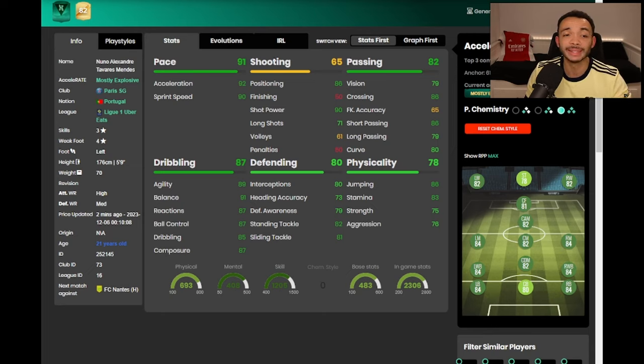His dribbling was silky smooth - all in the mid to high 80s, balance 91, he moves well with the ball. His defending was definitely good enough, especially in that last game - some really good challenges, good blocks in the box. His physicals are okay, he won shoulder-to-shoulder duels. If you're thinking of doing this evolution, go ahead - he is a great left back. Let me know what you think in the comments. That's been your boy Remix - take care.